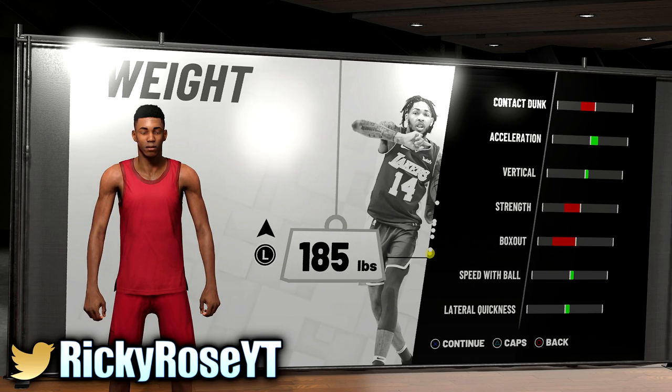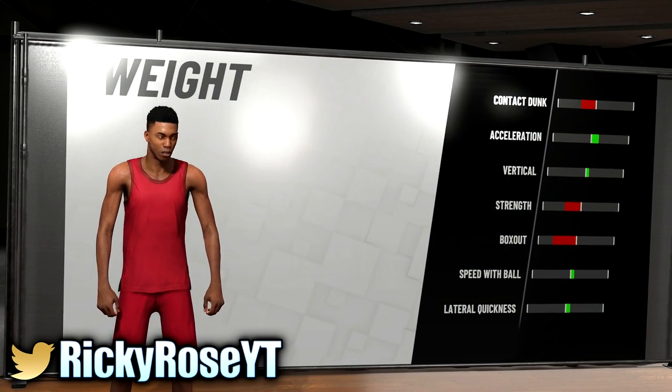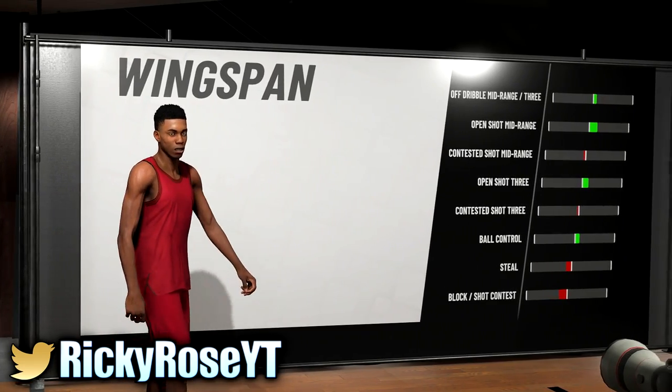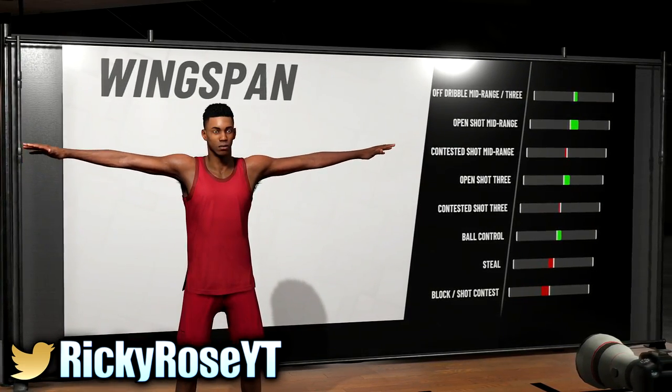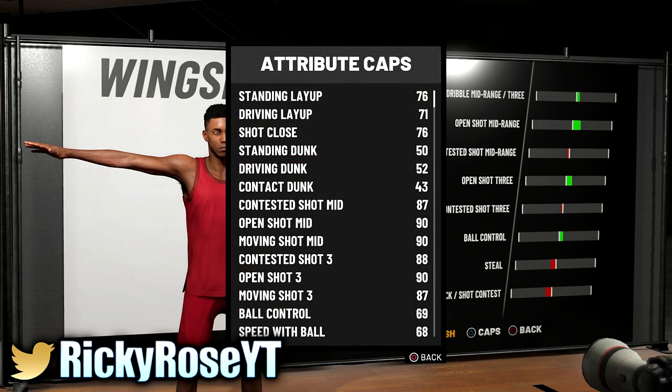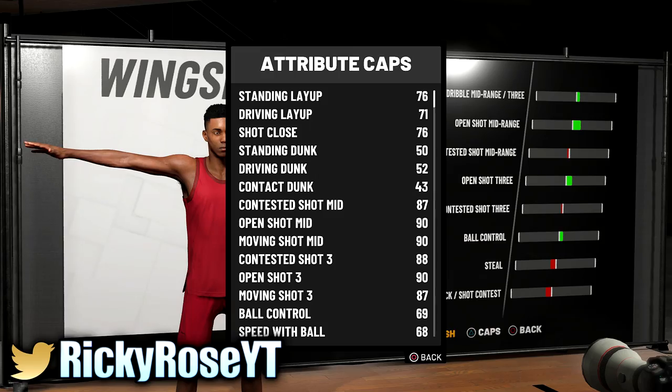This is the only build where even a small forward cannot get all the badges — they'd have limitless range on gold instead of hall of fame. For weight, you don't need contact dunks, strength, or box out. What you want is more lateral quickness because a sharp's defense is complete shit — that's why I made a 6'8". For wingspan, look at your open shot three. The contested will be at an 88, but you'll have hall of fame dead eye and you'll be hitting shots left and right. That's build number two.